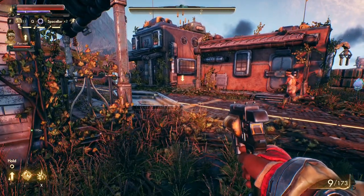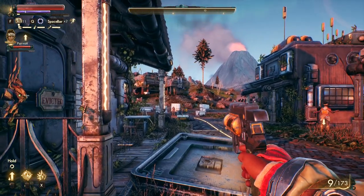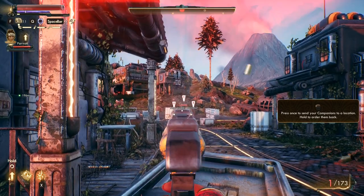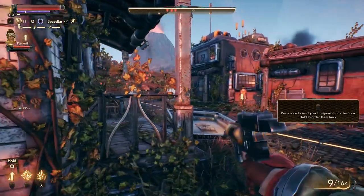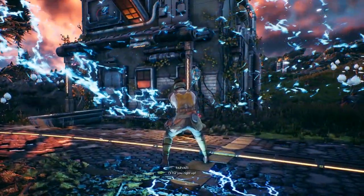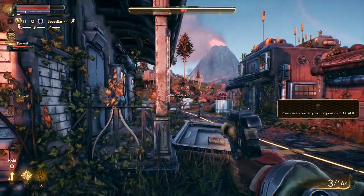Keeping your companions alive in The Outer Worlds' Supernova mode can be tricky. If their health reaches zero, they're dead and gone for good. This guide will hopefully help you stand a fighting chance. I'm no expert, but I am someone who struggled to make it through even the most basic enemy encounter without my companions dying at the start, until I came up with some strategies that I'm going to share in this video.